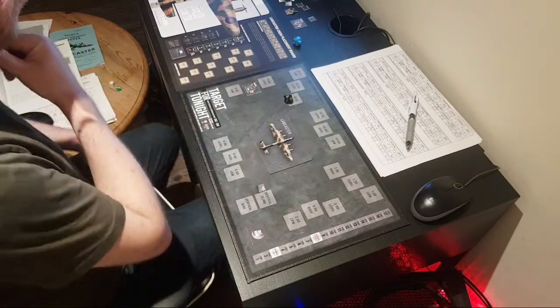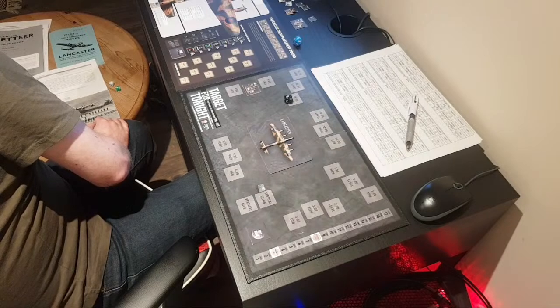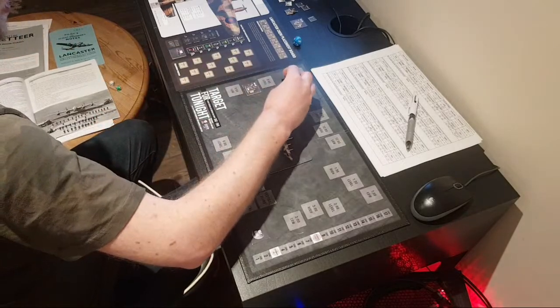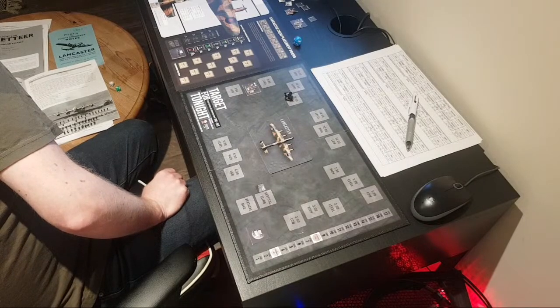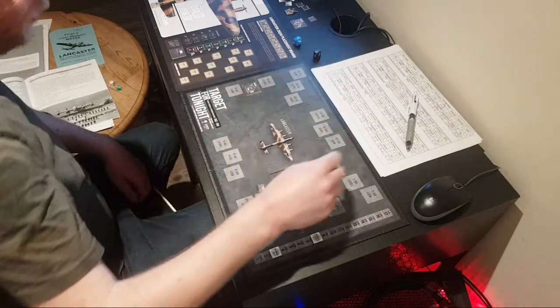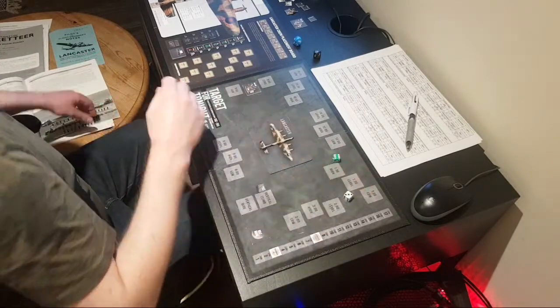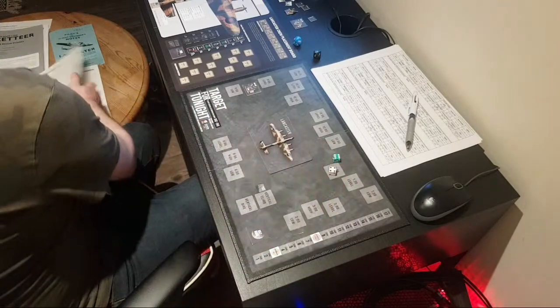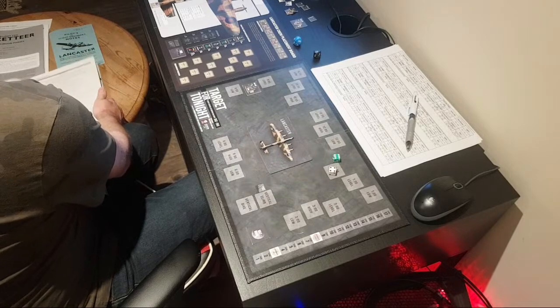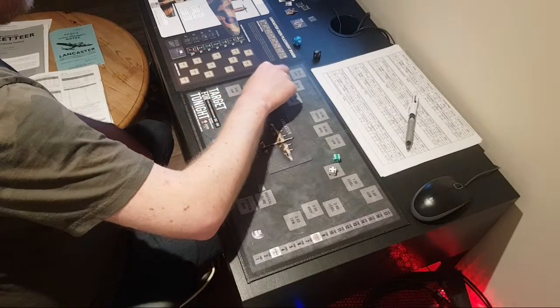Rolling 1d10 — an 8. With modifiers: clear conditions gives us plus 1, so a 9. The old bomber pilot hasn't flown more than 10 missions, so he sticks around. We're going to roll another position for him — rolled 6, 7, 8, 9, so that's going to be 9 o'clock position. Let's check: 9 o'clock level. He moves there.